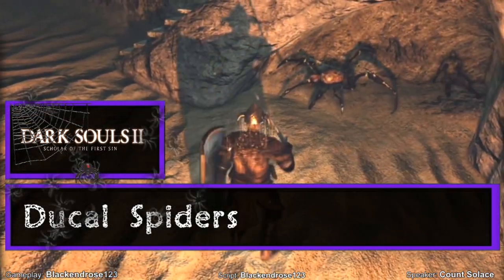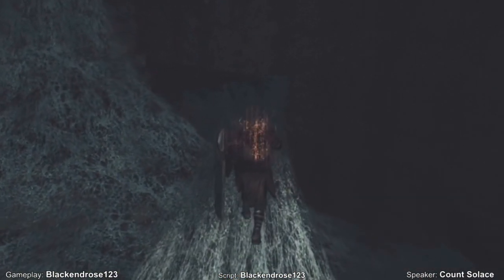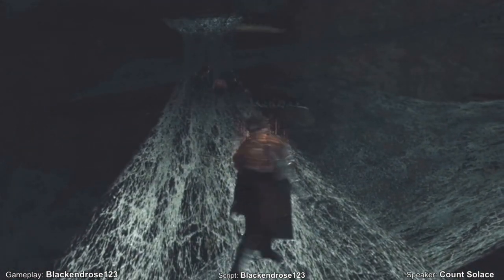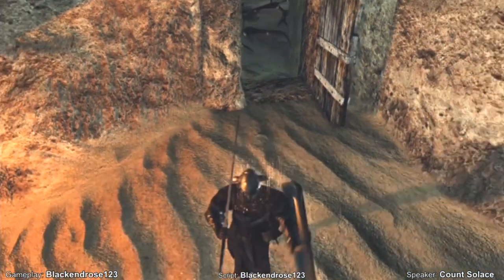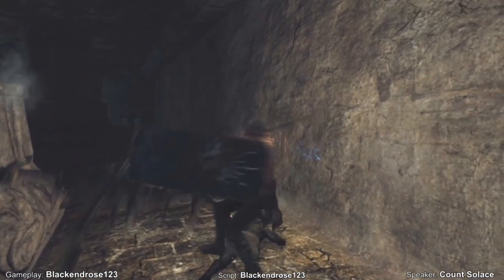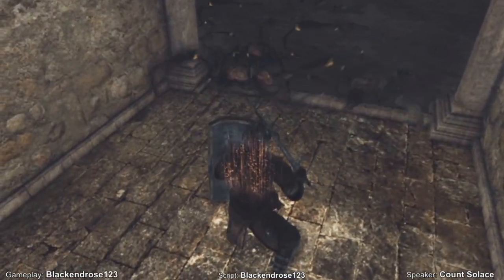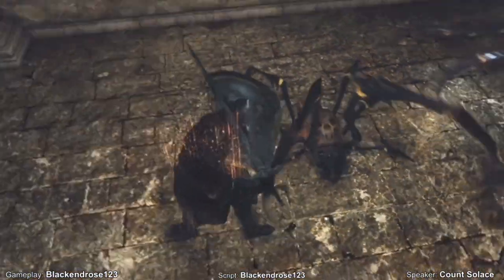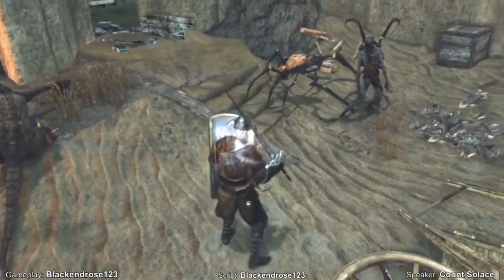Ducal Spiders — Dark Souls 2: Scholar of the First Sin. Brightstone Cove used to be a lively bustling township, but has since been abandoned due to infestation of the parasitic giant arachnids called Ducal Spiders. Some of the residents who did not escape were taken over by these abominations when they latched onto the host's back and parasitized their body. Be wary when you explore this barren location, as the spiders can crawl out of cave holes and web down from the ceiling to ambush you. They will jump onto your backs in hopes of taking you over, but if you have the strength you can resist them. Their one primary weakness is fire, which leads them to flee from you when you carry a lit torch. While quite weak, it's very easy to be swarmed by these unnerving parasites since they tend to attack in hordes.